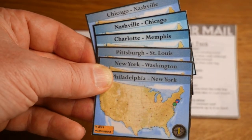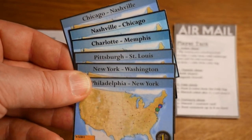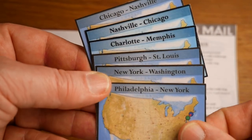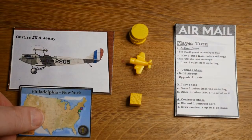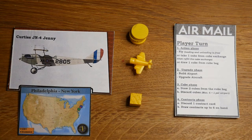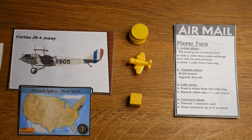At the beginning of the game you take these six cards, look at them, try to arrange them and figure out which one you would start with. That contract is then placed on your aircraft and the remaining ones are placed face down next to it for later use.